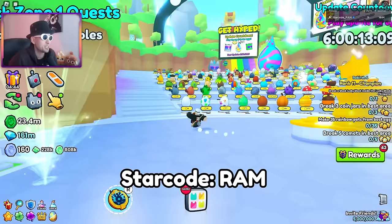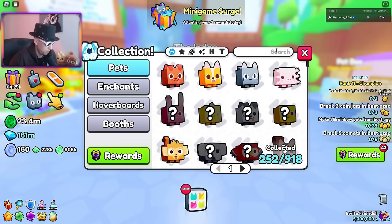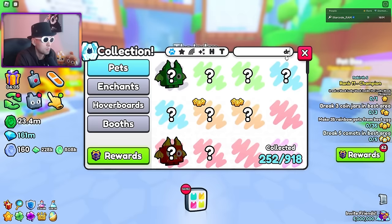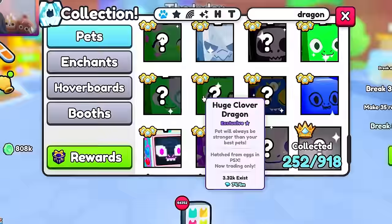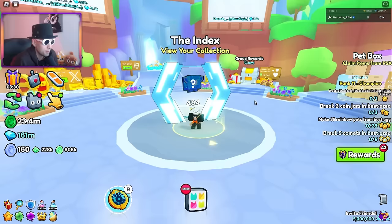It says giant rainbow event starting in spawn — I totally forgot we have the rainbow event. Update countdown: six days, let's go! What's the name of the pet? Huge something with dragon... nope, it's this one — huge pixel dragon? No, there's so many huge pets. Huge clover dragon — this one! Okay, 3,000 exist. Should I try? I have 23 million.